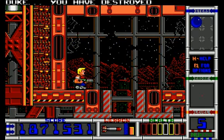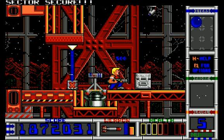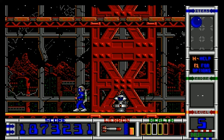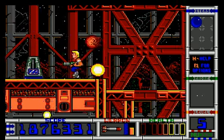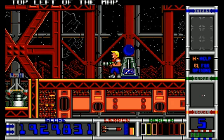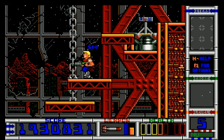Duke! You have destroyed everything! Excellent! Well, I didn't really destroy everything — I mean, these things are still around. That is just crap. So now I have to do the rest of this with this little bar of health. The access card is at the top left of the map — that's where I gotta go next. Head top left, then — I say as I go down.